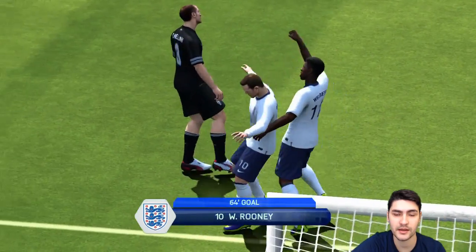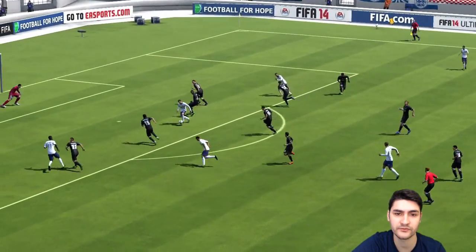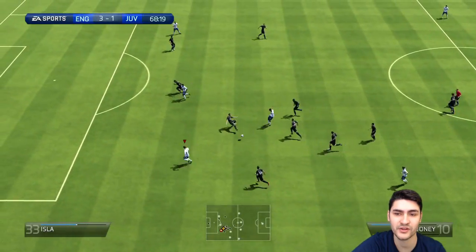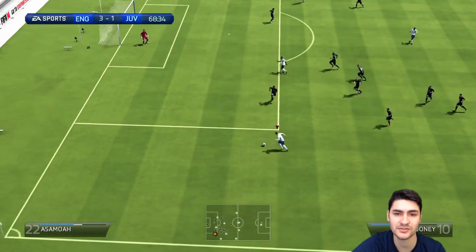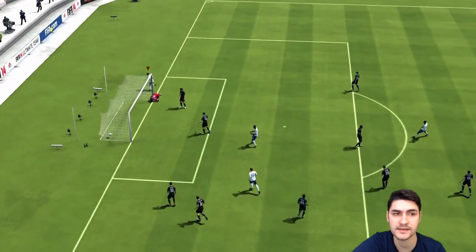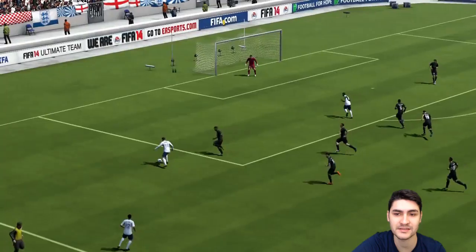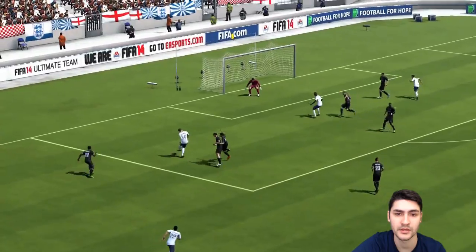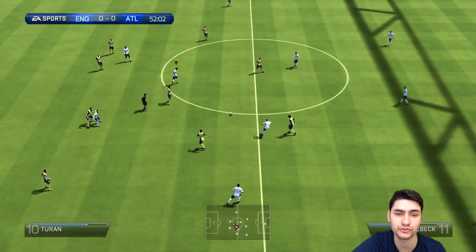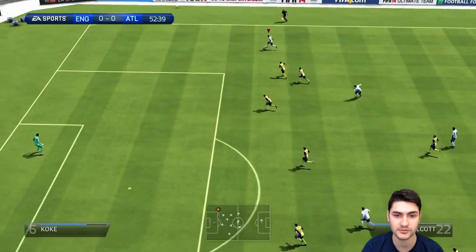In attack, Sturridge and Welbeck are pretty good, both with nice aerial capabilities, but their three-star weak foot makes them very limited when it comes to finishing, so you always have to stay on their dominant foot or risk missing chances. Defoe is a good option too — he has better finishing than Welbeck and Sturridge — but the downside is he is very small. Another option is to substitute him as a CAM and put Rooney up front instead.